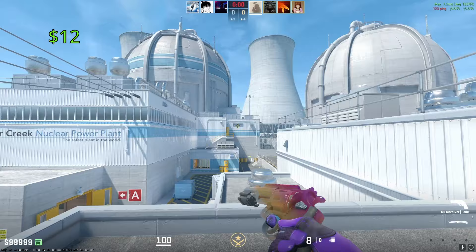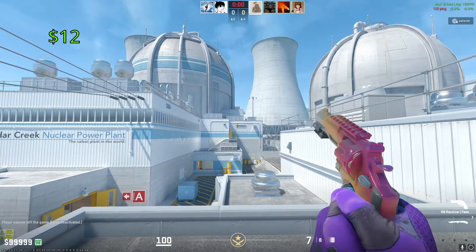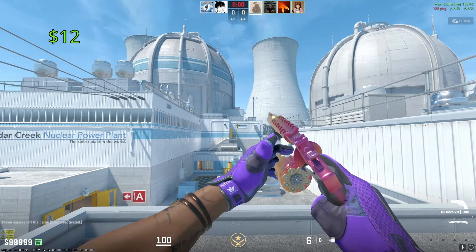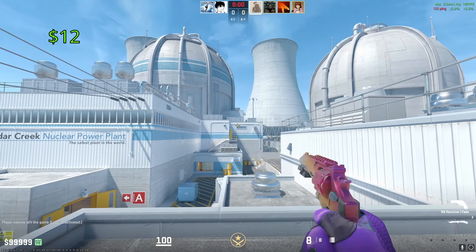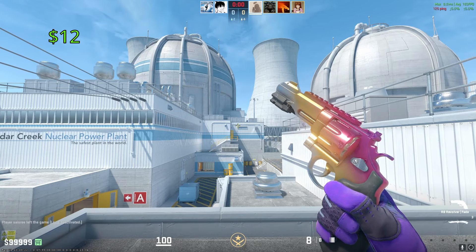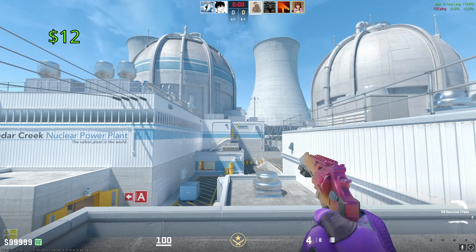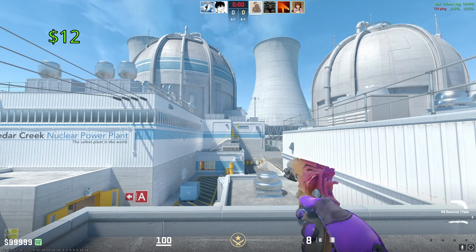For the Revolver, we have a bit of a jump in price — it is going to be the Fade, and one of these is going to run you around $12 in Factory New condition. I think this thing looks absolutely phenomenal, especially for being a Fade. It looks outstanding on the Revolver — honestly better than some of the other skins that have the Fade finish. The price is so low just because no one really uses the Revolver.